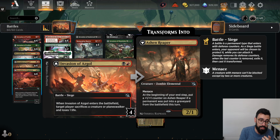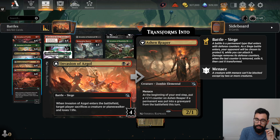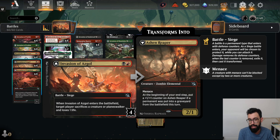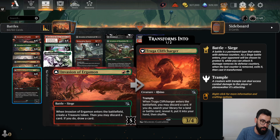We have Invasion of Asgol — 2 mana, 4 defense counters. When it enters the battlefield, the opponent sacrifices a creature or Planeswalker and they lose a life. When it flips, you get a 2/1 Menace. At your end step, if a permanent was put into a graveyard from the battlefield this turn, it gets a +1/+1 counter.